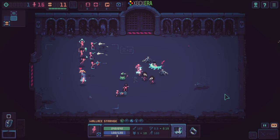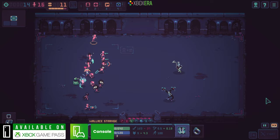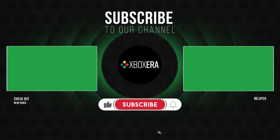In conclusion, Despot's Game: Dystopian Army Builder is a pretty fun if slightly flawed strategy game that I'm glad I decided to check out. While it's not something I might recommend to most for a full-on purchase, it is definitely worth trying out on Game Pass if you're actively subscribed. Thanks for watching, and if you can like, comment, and subscribe, it is massive for our channel's growth, and we'll see you next time here on Xbox Era.